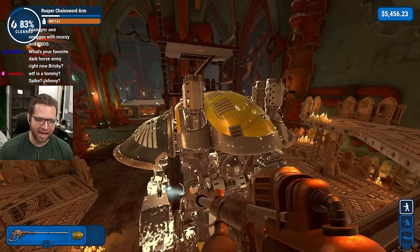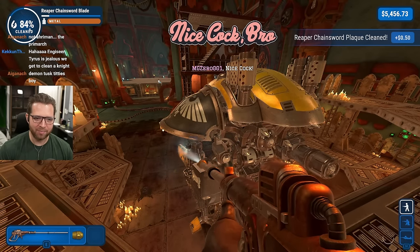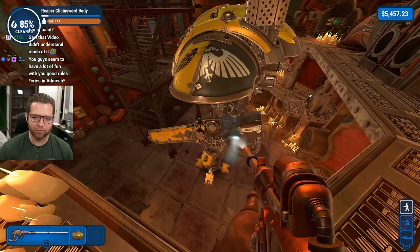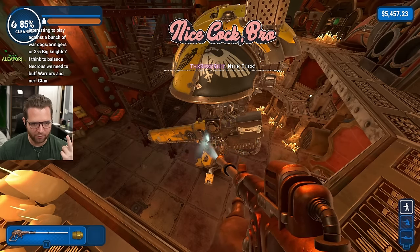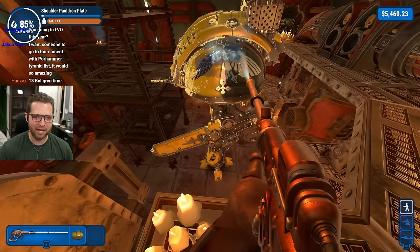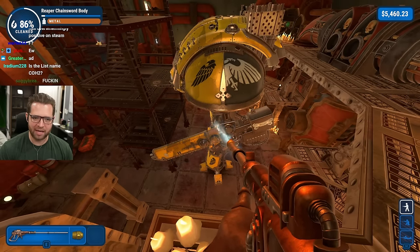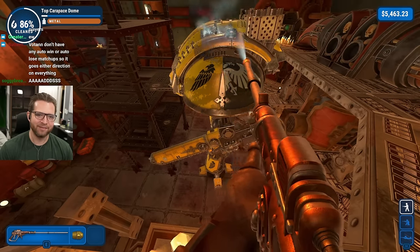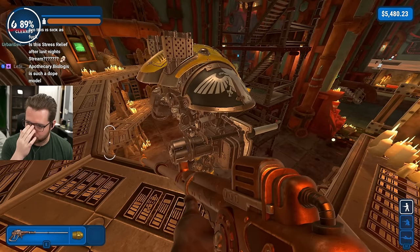Right now I'm looking at a fun list - Space Marines but you run max Company Heroes. Company Heroes are kind of nutty: it's 95 points for four models. I'd run them in Raven Guard because the Raven Guard attachment is nasty. Outside of 12 inches they have four wounds each, minus one to hit, cover save, minus one to wound because a character is in the unit. They have a nasty heavy bolter and some good melee, and they're too OC with the Ancient in them.